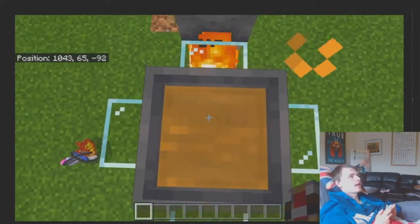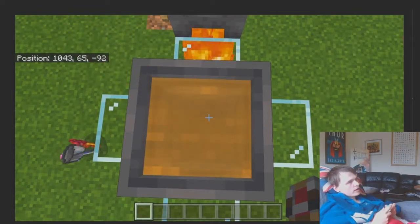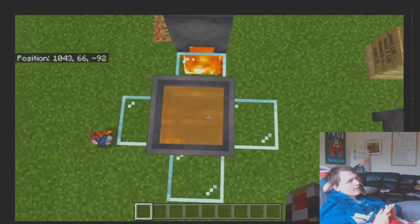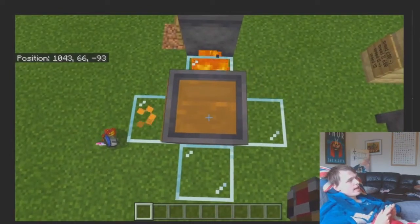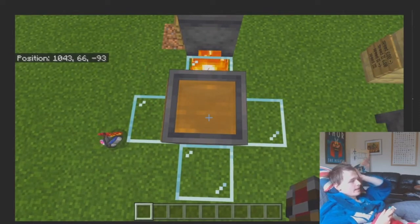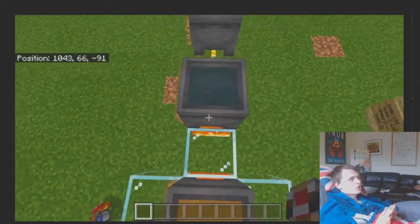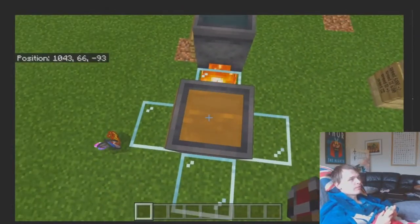If you want to modify it, you throw in redstone to make it more powerful and glowstone to make it longer. Then gunpowder to make it into a splash potion — or maybe not have that part and just have splash potions be a brewing stand only thing.